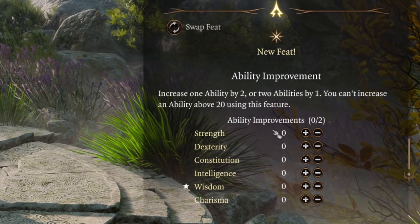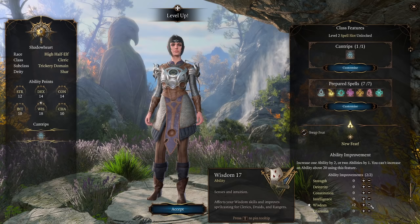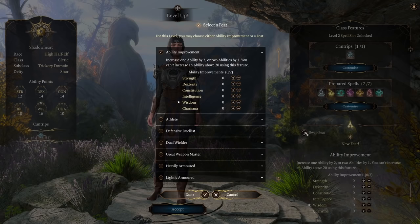Or two ability scores by one each. So if you choose to take the ability score improvements, you cannot take a feat, and vice versa. You really cannot go wrong with taking ability score improvements, especially at levels 4 and 8.